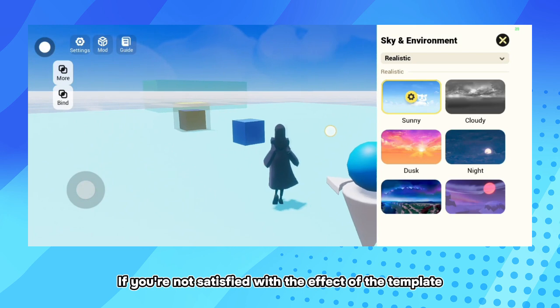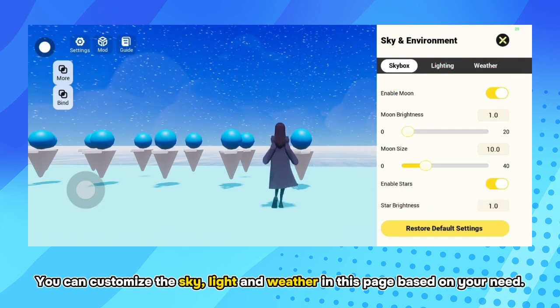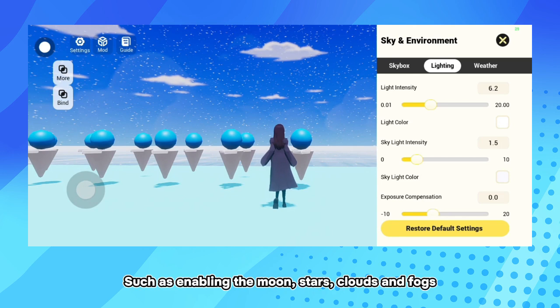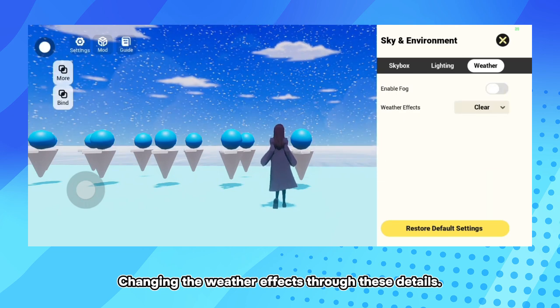If you're not satisfied with the effect of the template, you can tap the gear icon on the cover to adjust it yourself. You can customize the sky, light, and weather on this page based on your needs, such as enabling the moon, stars, clouds, and fog, changing the weather effects through these details.